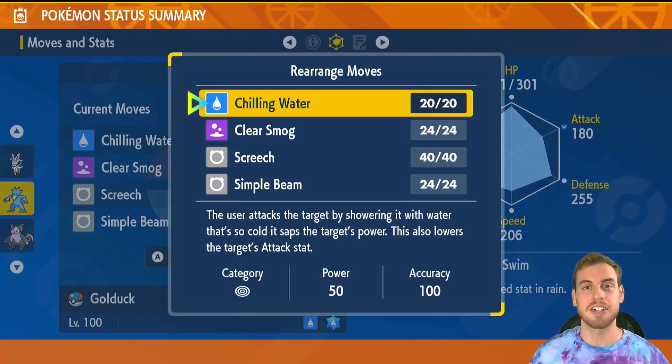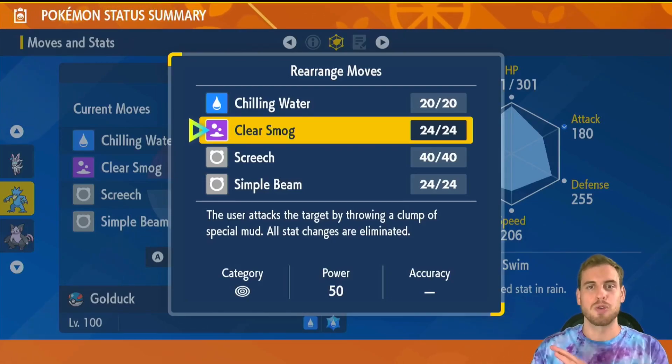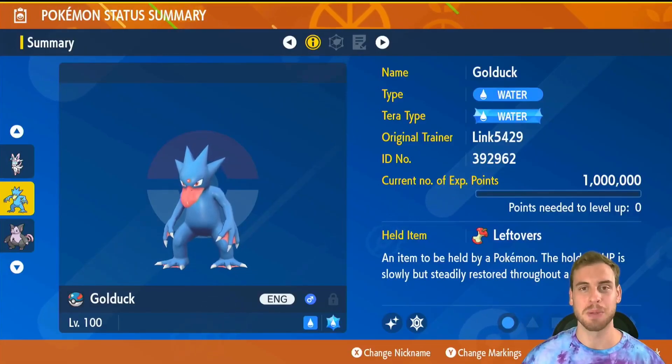Chilling Water checks physical attackers and allows us to deal some extra damage. This build has Clear Smog as a failsafe. If everything goes wrong with the buffs and the debuffs, Clear Smog resets everything. Our build uses the Leftovers held item for some recovery.